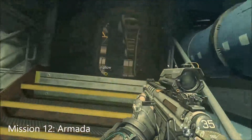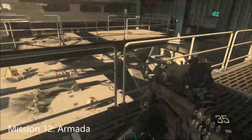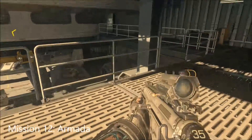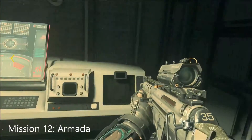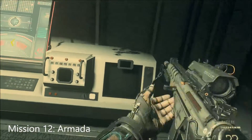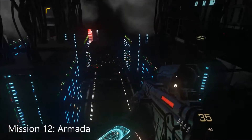As we get to the bit where the airport hangar is — where all the airplanes are and you're on this sort of scaffolding with all the planes underneath — make your way along here into the room on the right-hand side, and on this monitor just here is where the Intel is.